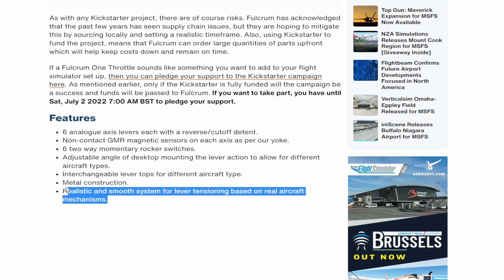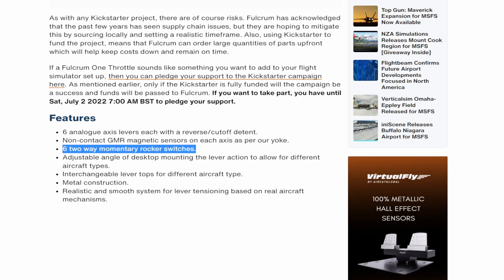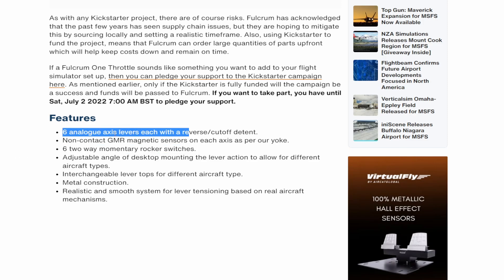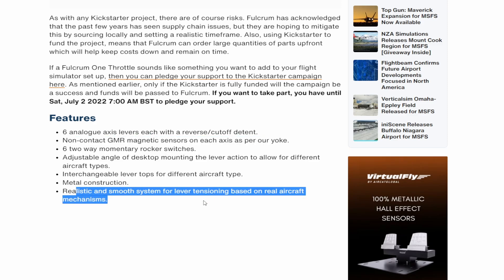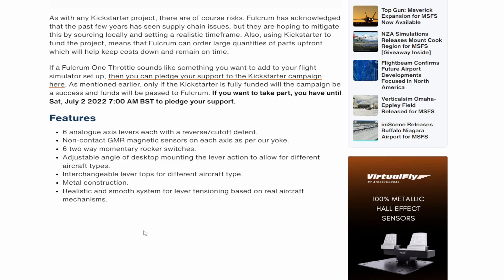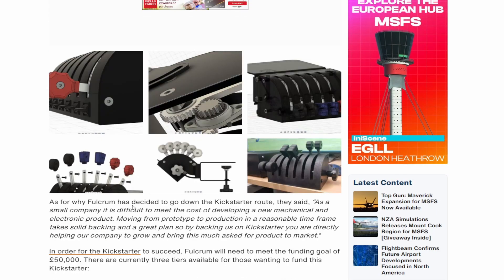However — oh, there we go — interchangeable lever tops for different types of aircraft. Okay, that changes the whole game quite a bit. So really the only thing I'm not happy about is the momentary switches. Six analog axis non-contact GMR magnetic sensors for each axis, all-metal construction, and a realistic smooth system for lever tensioning based on real aircraft mechanisms. So we're probably going to get a more realistic feeling than any other throttle. With all-metal construction you're going to feel that tension and those actuators significantly differently.